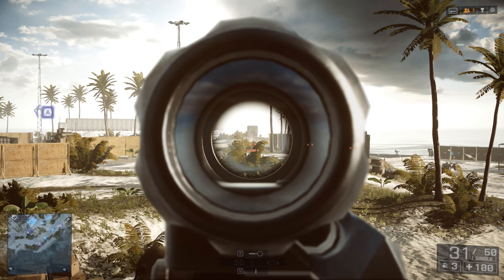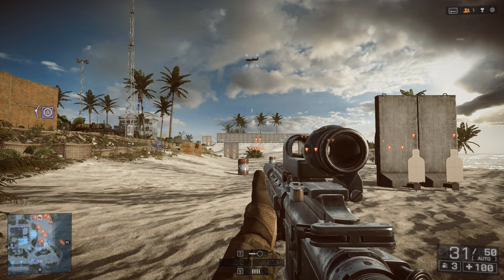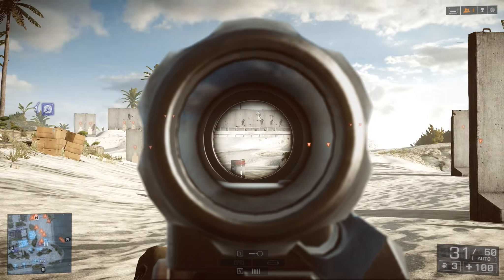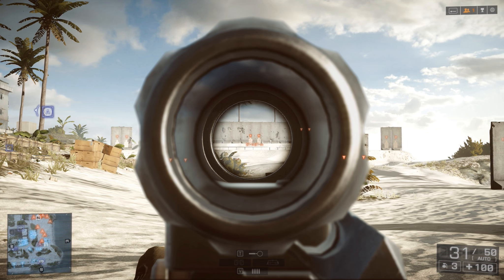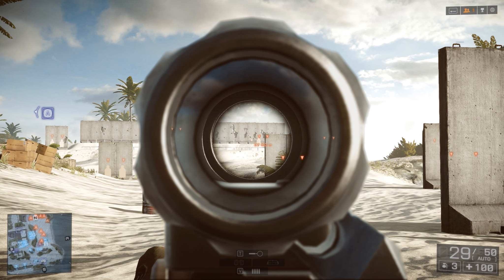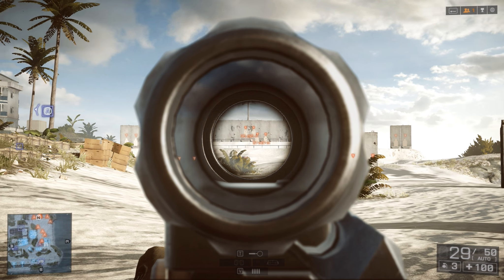Let's talk about the next fundamental: bullet drop. Essentially, when you fire a bullet, because of the loss of velocity and gravity pulling it down, that round will eventually hit the ground — it's falling just like an apple from a tree. So what do we do? As most of us know, we aim above our target to counter this.